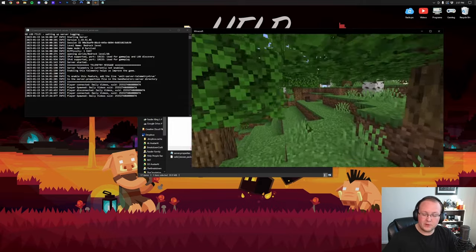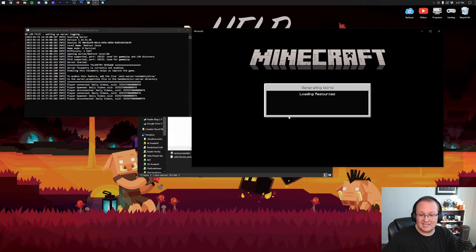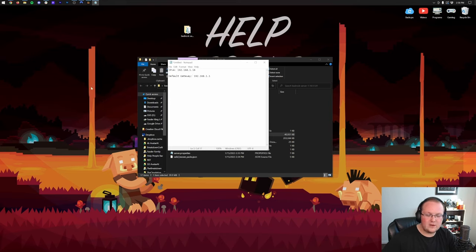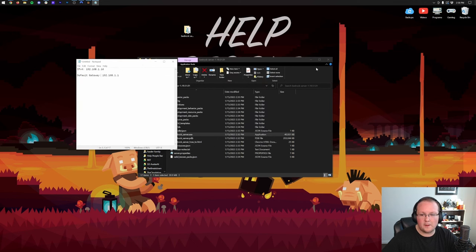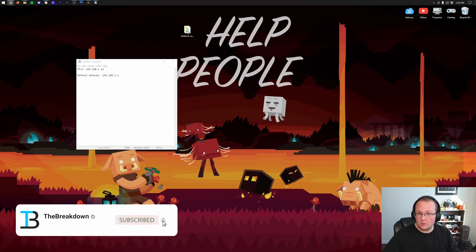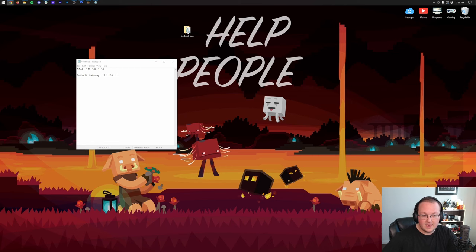To let your friends join, first disconnect from the server and stop it — go to the server window and type 'stop' to close it. To port forward for Bedrock Edition, we're going to forward two ports: port 19132 and port 19133.